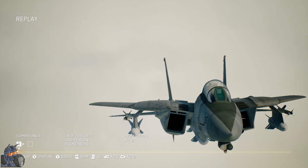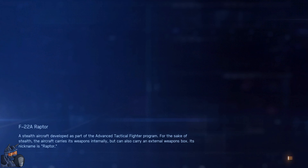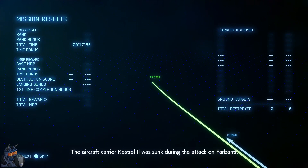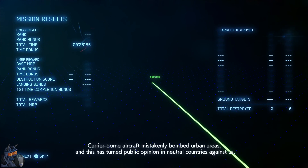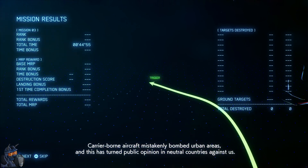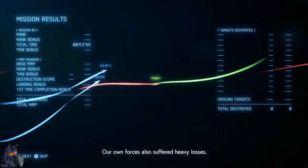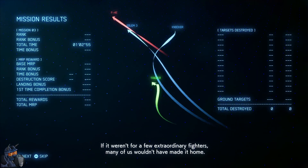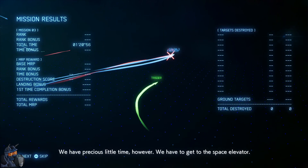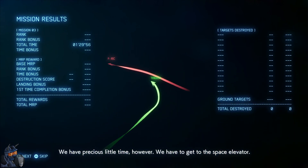Very good graphics - it's definitely good visually. Unfortunately not as good in realism as we just saw. Air fortress - it's called Shiro, that's what I meant. The two-front offensive was a failure. The aircraft carrier was sunk during the attack on Farbanti. Carrier-borne aircraft mistakenly bombed urban areas, turning public opinion in neutral countries against us. Our own forces suffered heavy losses. If it weren't for a few extraordinary fighters, many of us wouldn't have made it home. The situation is grim.